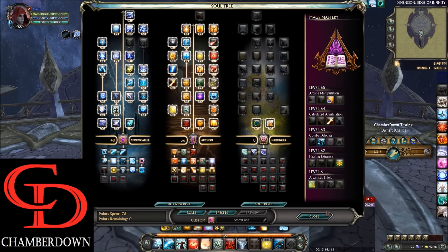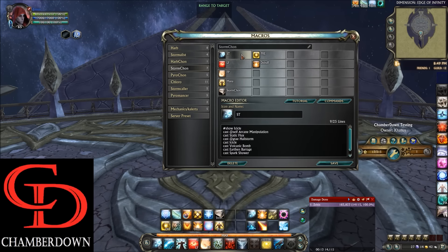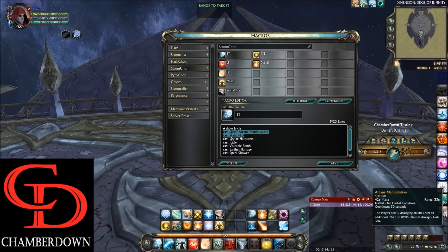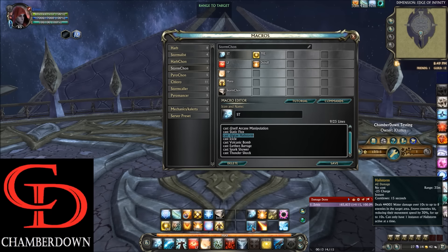So that's it for the Souls and Masteries. Let's talk about the macros. Starting at the single target macro — this is going to be what you're operating out of most of the time. At the top we have two off-global cooldown abilities: Arcane Manipulation and Static Flux. Static Flux is going to apply the maximum stacks of Electrified and also give you 10% damage done. Right at the beginning of the fight, if you don't already have these preloaded, it'll automatically cast them for you. Then we go down to Hailstorm. Even though this is an AOE ability, it's an extremely strong single target ability — it does 44k for one global cooldown by itself without any buffs.